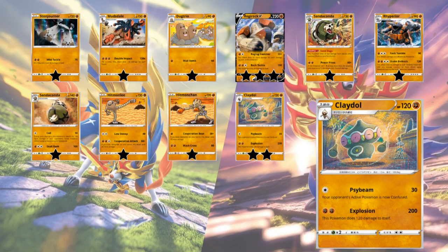Next we've got Claydol — 120 HP Stage 1. First attack: Psybeam for 1 colorless does 30 and confuses the opponent's active Pokemon. Then Explosion: Fighting, Fighting does 200 and this Pokemon does 120 damage to itself. I think Explosion has some potential, so I'm giving Claydol 2 stars. You could give it extra HP with the tool that grants +30 HP, attach Shedinja so you don't award a prize card, and with Fighting, Fighting or Karate Belt plus Dojo buffing it by 40 and Diancie by 20, you could do 260 and knock out your own Claydol while dealing 260 damage. So Claydol gets 2 stars.